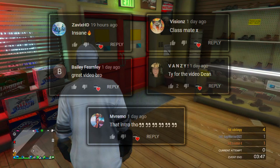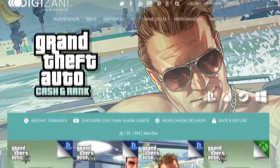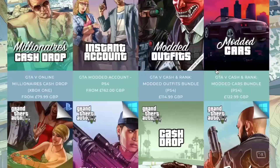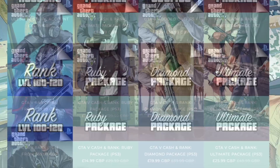Shout out to the boys on the screen. If you want a shoutout in a later video, go ahead and comment something nice in the comment section and drop a like on this one. Also, if you're looking for modded accounts, money drops, or cash drop services, head over to digizani.com and use discount code DINAROBSHD for 5% off all purchases.